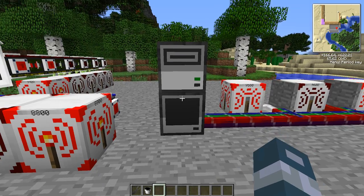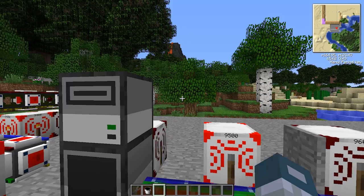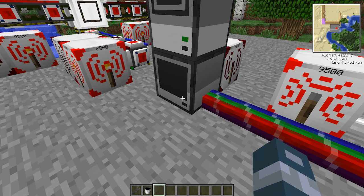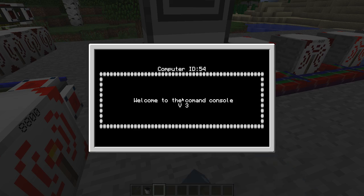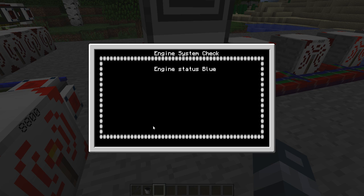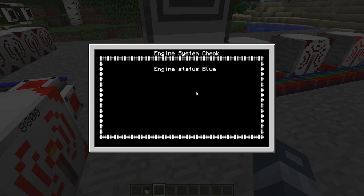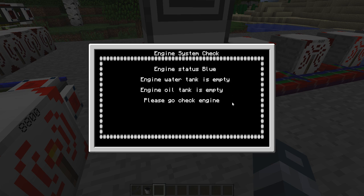And this is the computer — it's off right now, and there's also a disk drive in there. So if we go inside the computer, it's going to say: 'Welcome to the command console. Engine status is blue. Engine water tank is empty. Engine oil tank is empty. Please go check engine.'